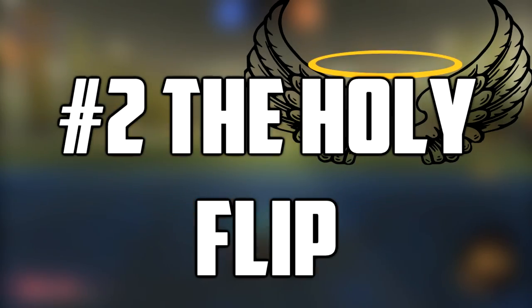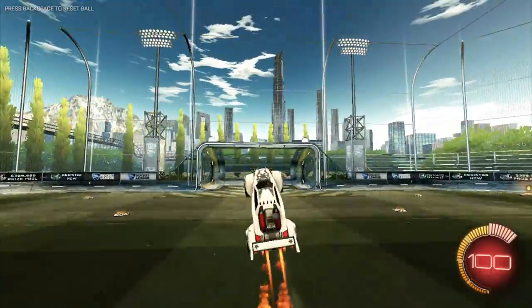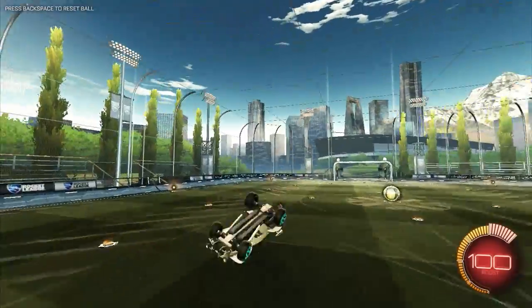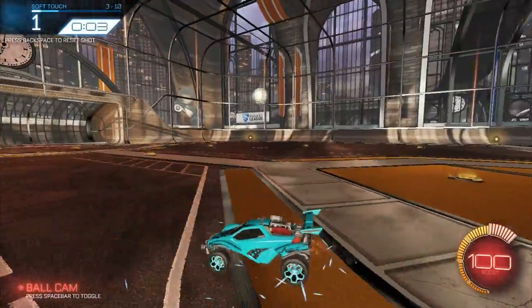Number 2: the holy flip. If you are not that high up in the air, the best way to hit goals most of the time is by flipping into the ball at the last second, so you gain more momentum and the hit becomes stronger. I use it most of the time to score.